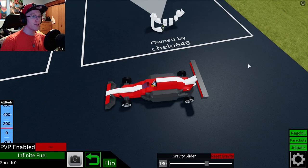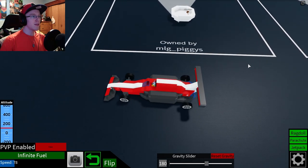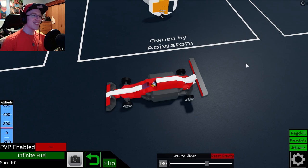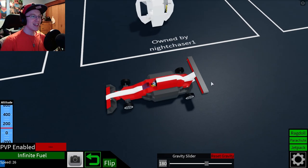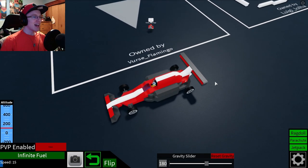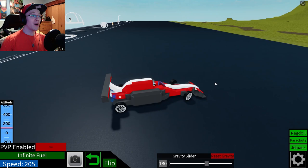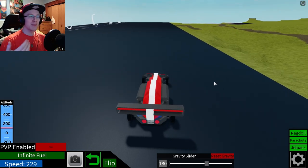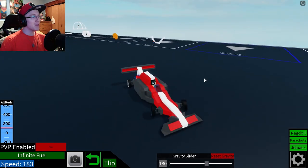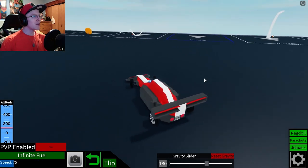First up, we have Cello646, MLGPiggies, JustRens, Ada7, AoiWitoni — sorry if I pronounced that wrong — NightChaser1, Daniel17852, Luigi underscore Loja, and Verse underscore Flamingo. I think we've got quite a few new people here. JustRens actually showed up, so that's gonna be pretty cool. I'm excited to see what everybody decides to go with.